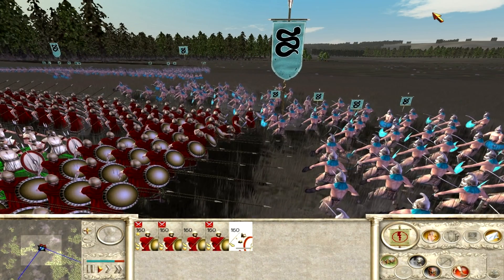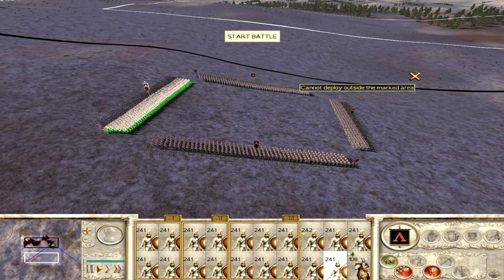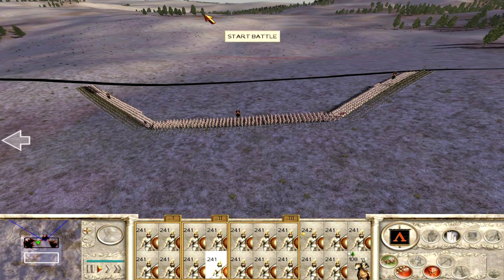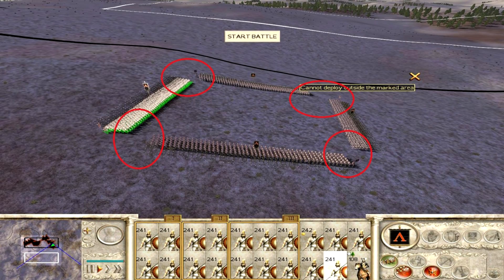First, let's start with how NOT to build a Noob Box. This is a bad Noob Box, this is a bad Noob Box, this is a bad Noob Box, and this is Red Line Camping which is against the rules. But what's wrong with these formations? Take a look at the flanks — in all of these cases the flanks are more or less exposed.